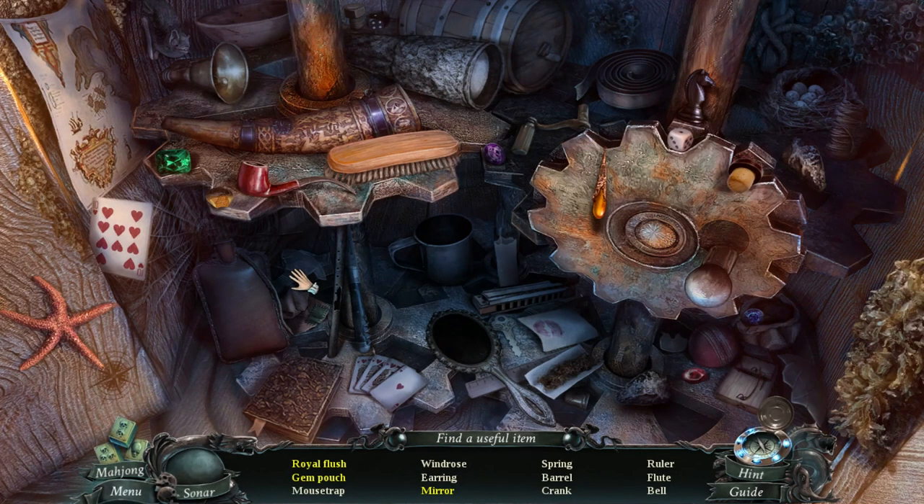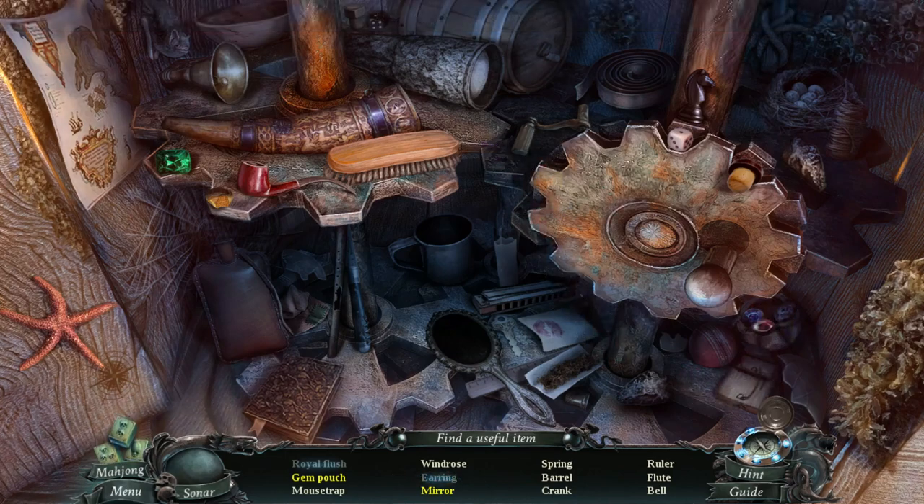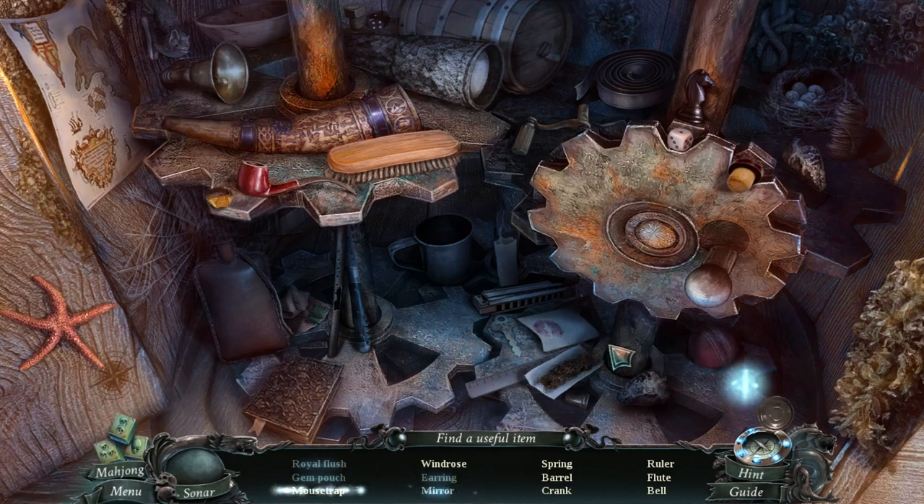Find a useful item - a royal flush. Boom - a gem pouch. A mousetrap - oh, it's a mirror. A mousetrap. Nice shot. Oh - Windrose. That's a Windrose. Is it Windrose? Windrose.